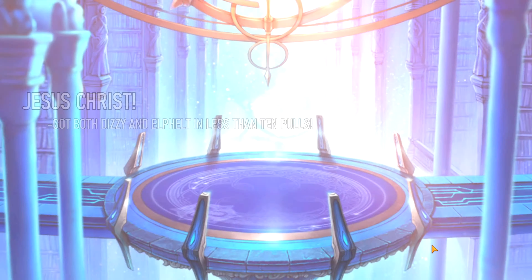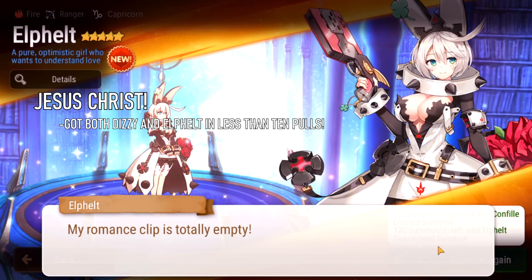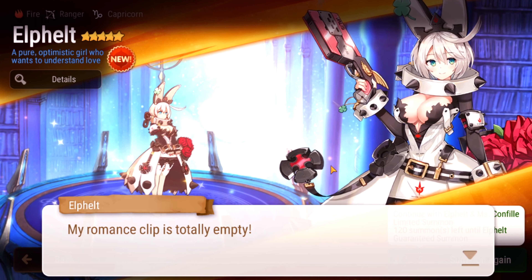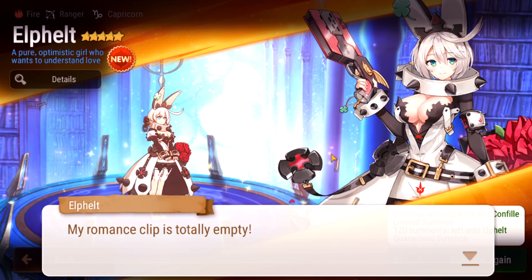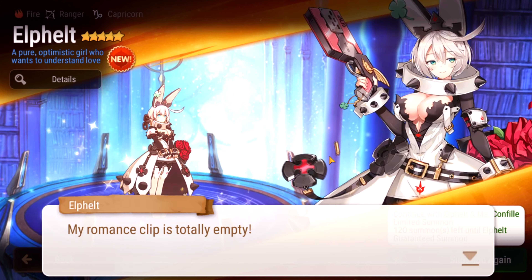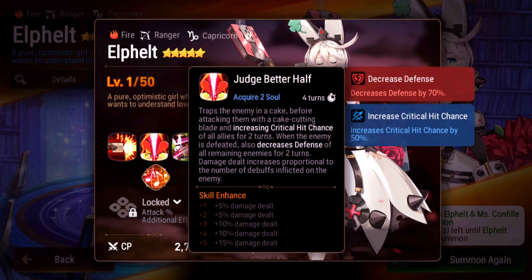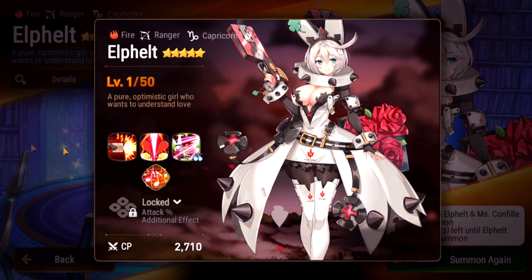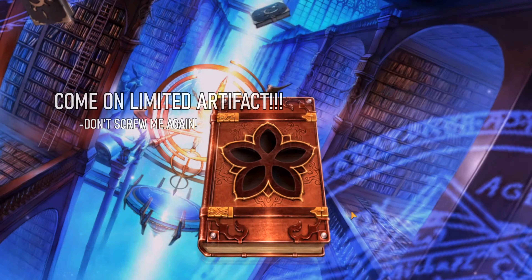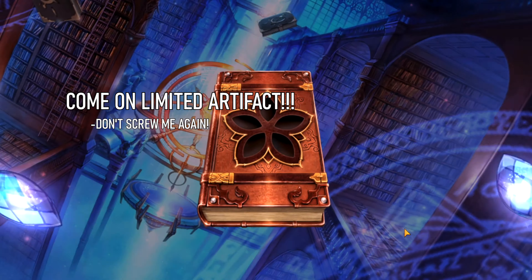We have 632 bookmarks here, let's get started. Hopefully this is not a disaster and I get at least one copy of the limited artifact. I got a bunch of bikinis but none of Dizzy's. If I don't pity Elfelt and I get both her and the artifact, I might even try for Dizzy's to get that limited artifact. Oh my god, I got Elfelt in like two pulls!